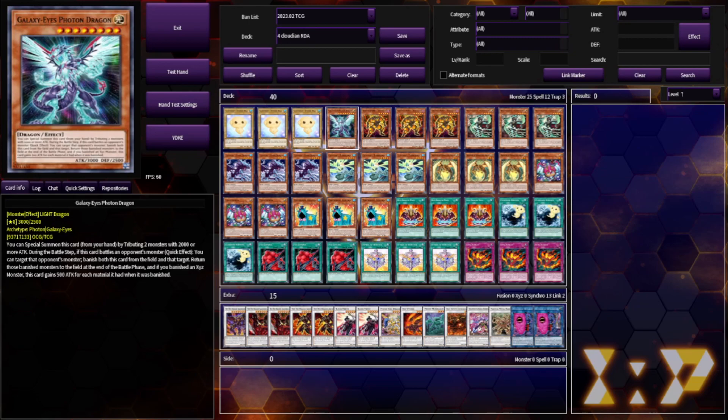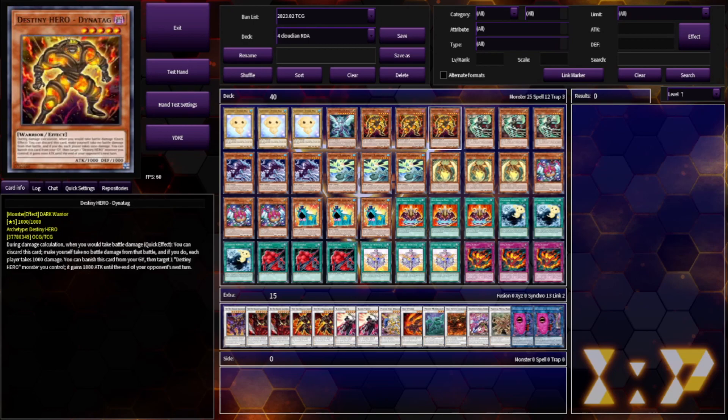Being able to stop them from making Grand Pulse and using that to pop your Symbols of Heritage is so good. We got 3 Dynatag — it's one of the best hand traps in the game for a reason. We're on 3.